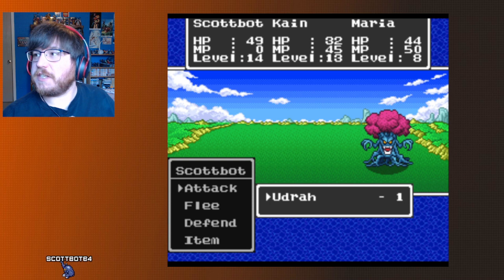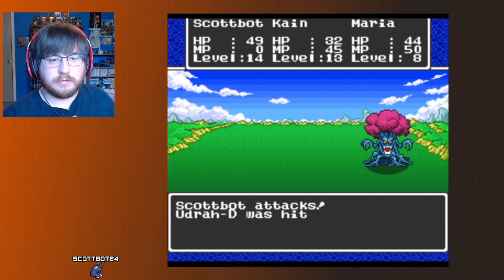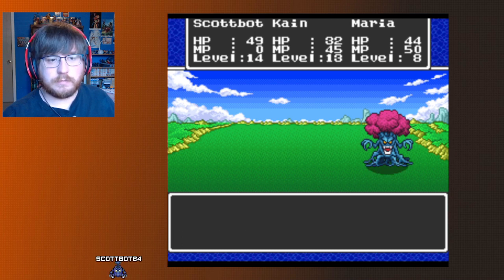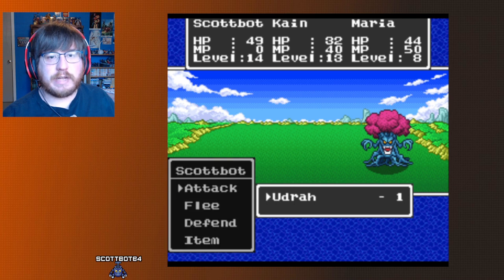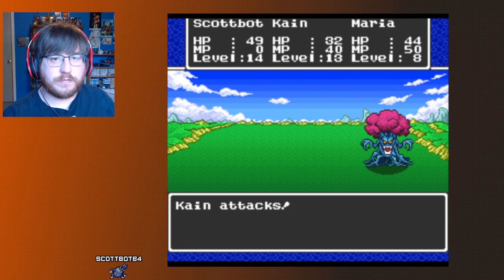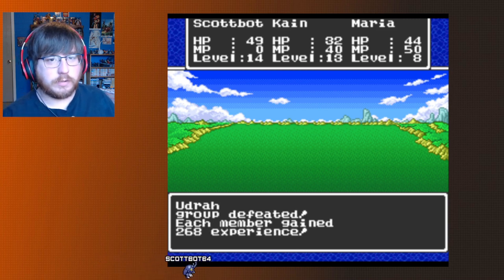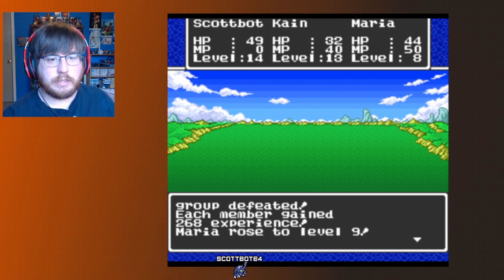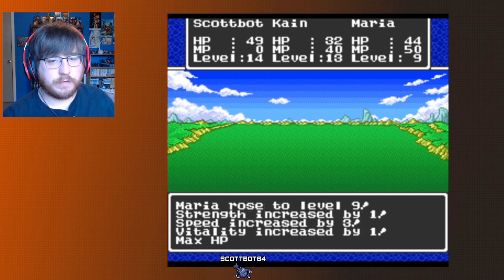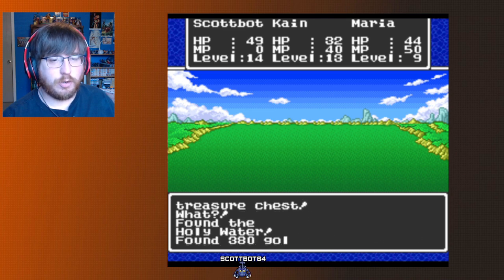A strange jig but it failed — no one started dancing. That drains MP! That's what it was. Very annoying. Maria leveled up: strength by 1, speed by 3, vitality by 1, HP by 5, MP by 6. They dropped a holy water — I should just sell some of mine because I don't use them.